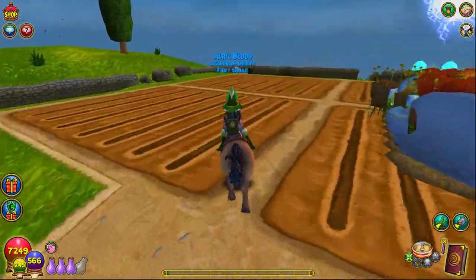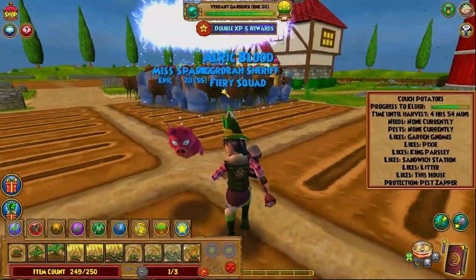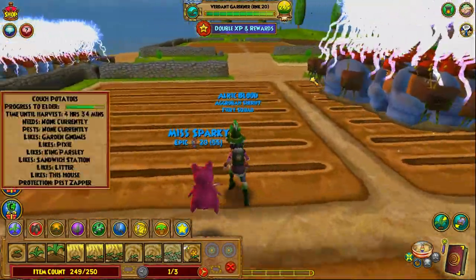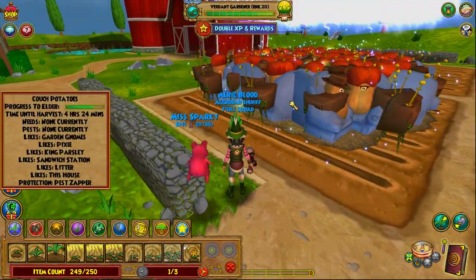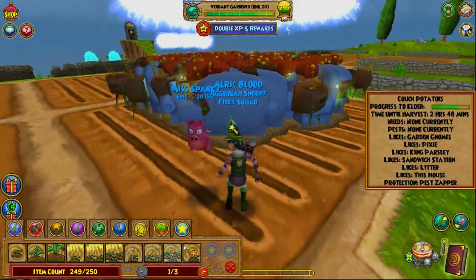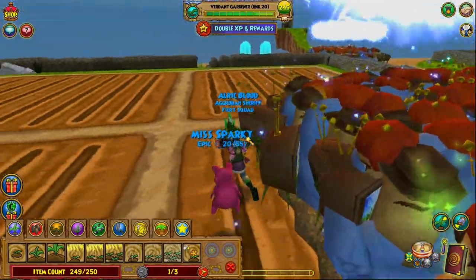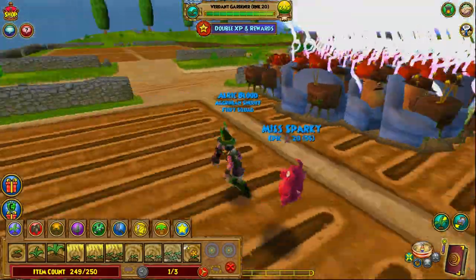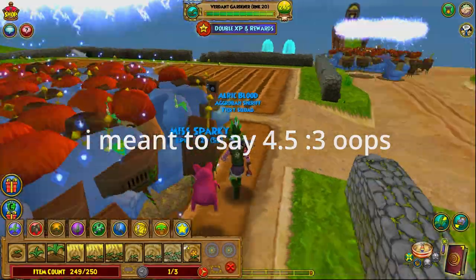If you want to get mega snacks as quick as possible, couch potatoes take around 4.5 days to go from young to elder. Once you get all the lights — the lights are obviously pixie, red barn farm, king parsley, litter, and sandwich station — you can get them to elder in five days.